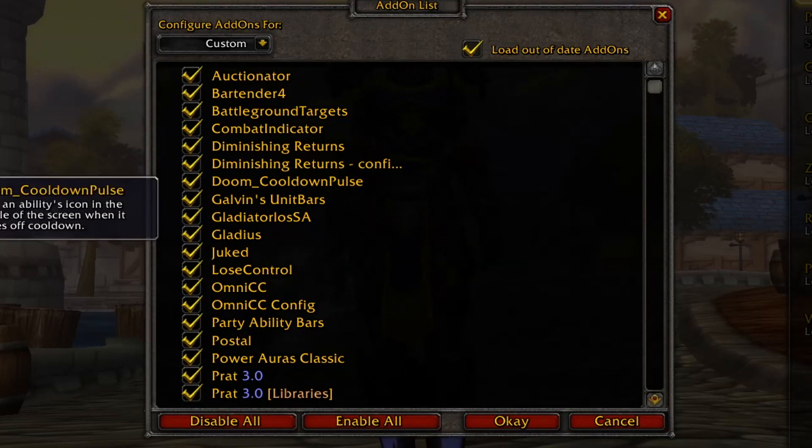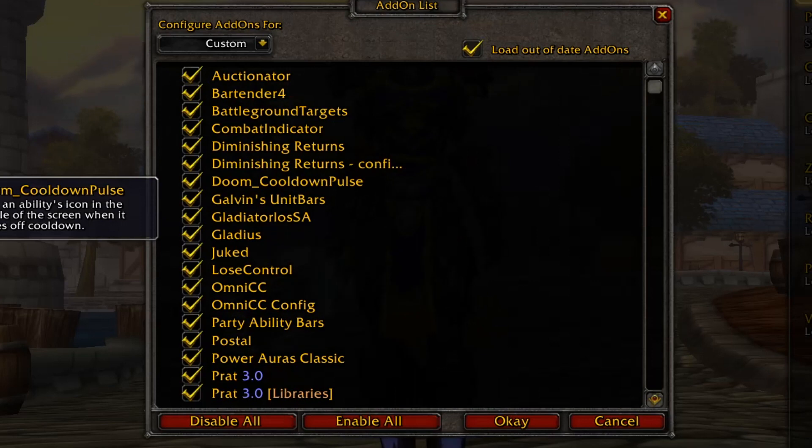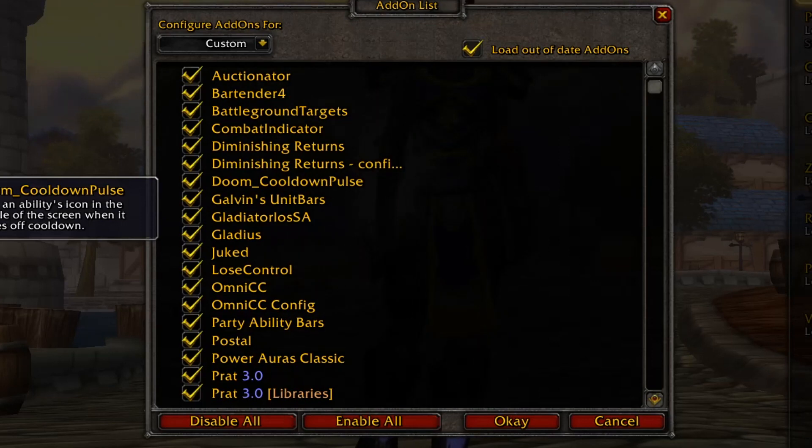Doom Cooldown Pulse flashes an ability's icon in the middle of the screen — or you can adjust it to flash the icon wherever on the screen you prefer. I have it in the middle. It's kind of something you don't really notice when you're playing, but it's in the back of your mind. You can see the ability flash for a second and you don't even have to track it on your action bars. So I think that's a useful add-on — something you don't really notice but plays a big role.